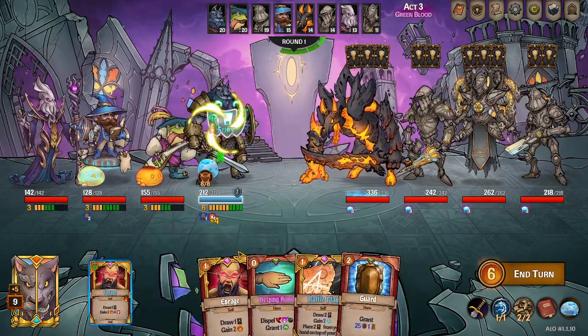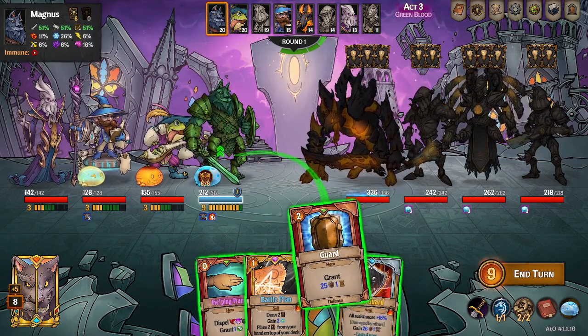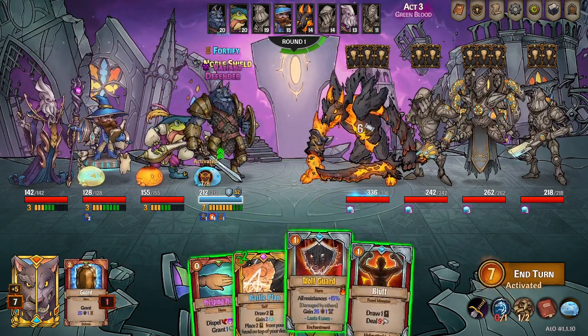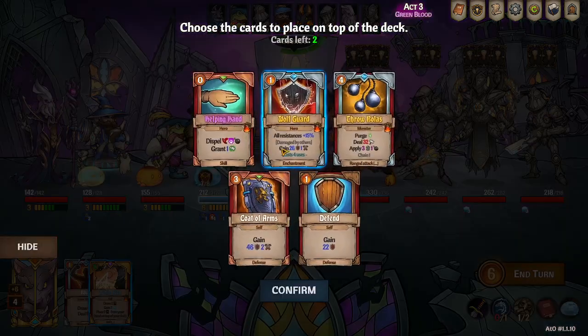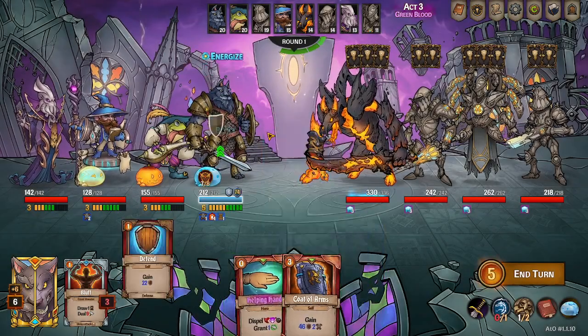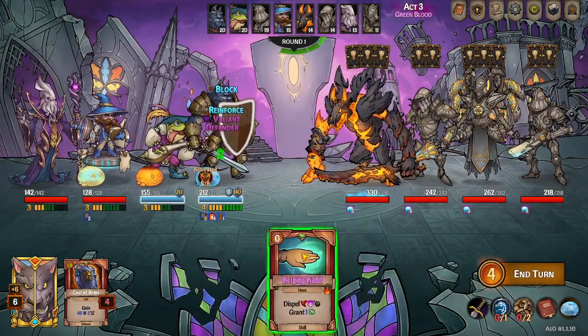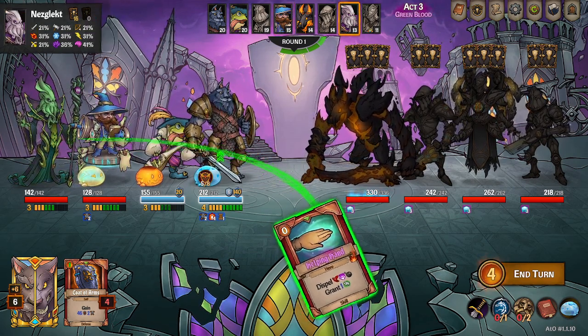Interesting draw — so get rid of all our draw first before we go into the battle plan. That — now the battle plan comes out. And we'll put those two on top — we don't need wolf guard at this moment. And then we will helping hand Wilbur.